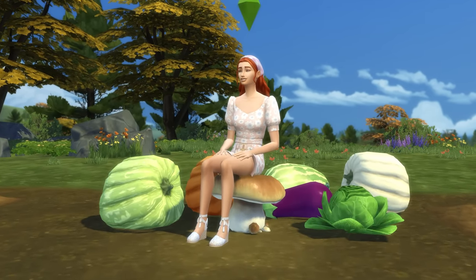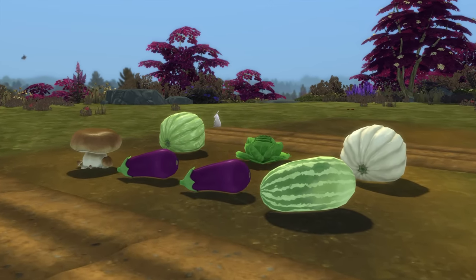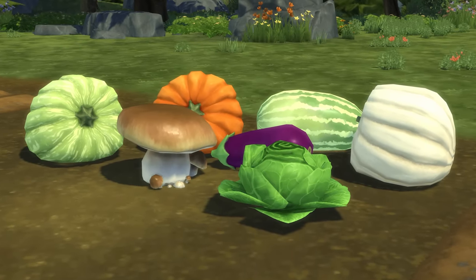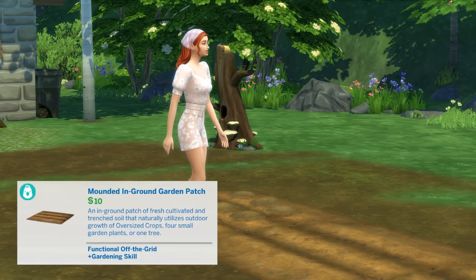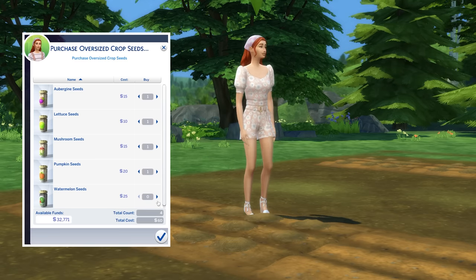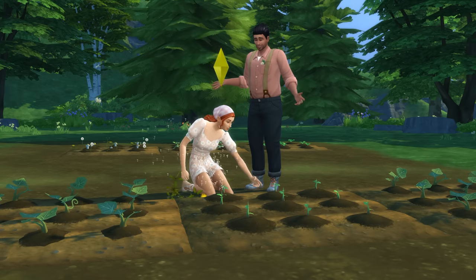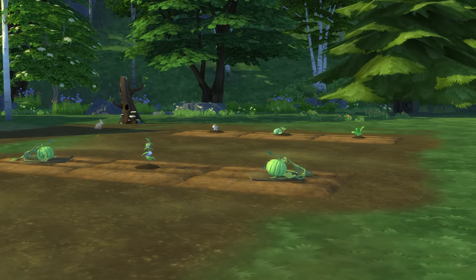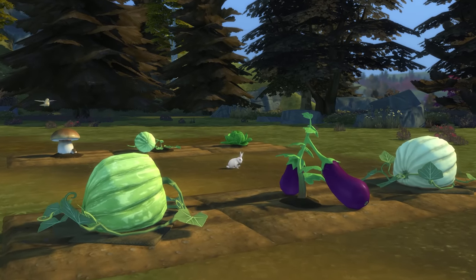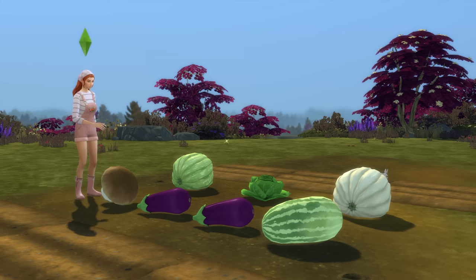The third hidden collection is decorative oversized crops, and these come with the Cottage Living Expansion Pack. There are 7 of these to collect: a lettuce, aubergine, watermelon, mushroom, and 3 different coloured pumpkins. Getting your hands on these will involve some gardening — you'll want to buy one of the large garden patches and use it to purchase oversized crop seeds before planting them. You'll need to pay very good attention to these crops, caring for them by watering them, ensuring they don't have weeds, and using fertilisers. In particular, hypergrowth fertilisers will help your oversized crops grow bigger. If you take really good care of your crops, you'll have a chance for it to become a crop so large that you can transform it into decor. These decorative oversized crops can be really fun to collect and style your home with.